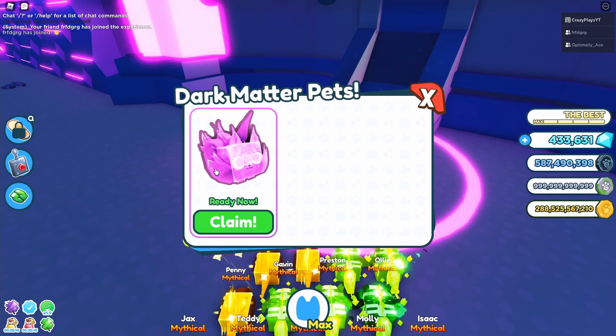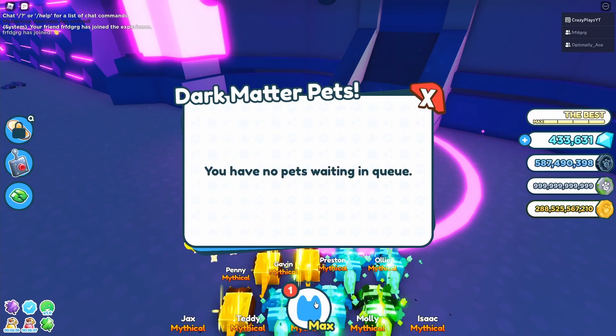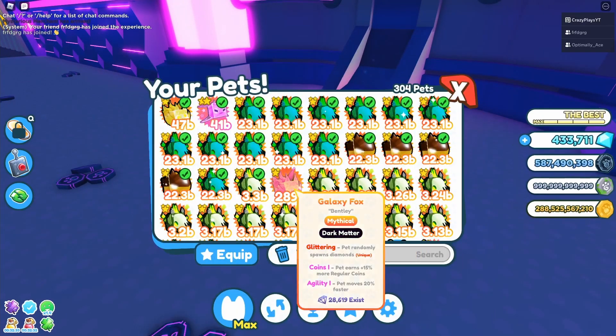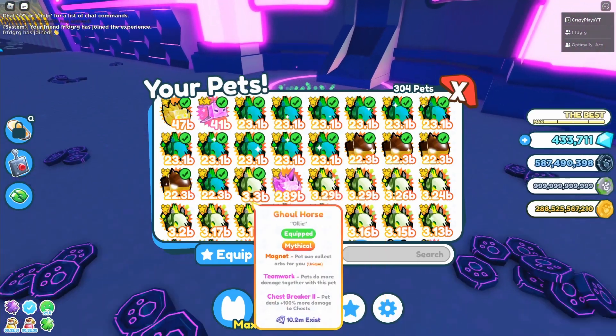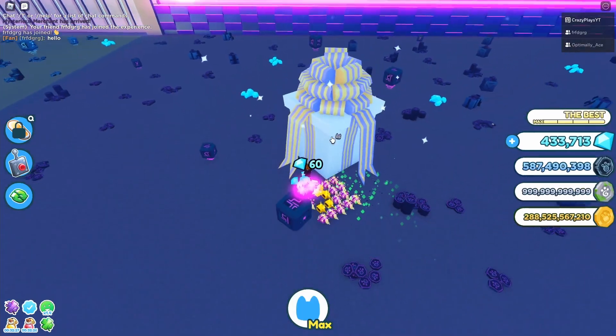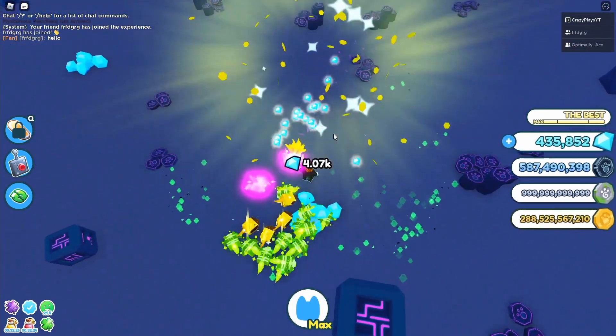All right, let's go — let's claim it. Three, two, one. All right, let's see what enchant it has. Disappointing enchantments, but it's all fine. We've gotten it, and there's a joint present so I'll just take it while I'm here.